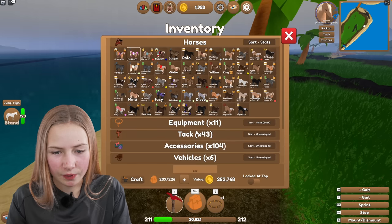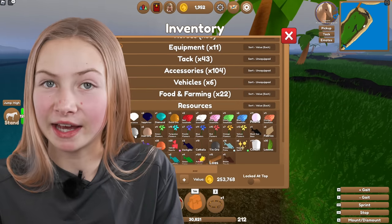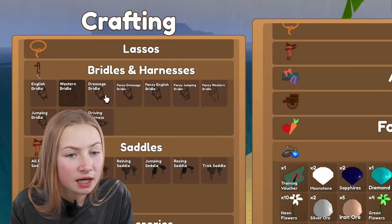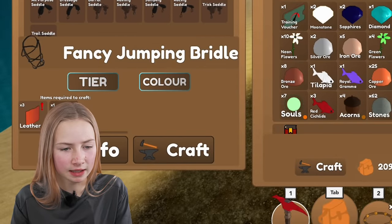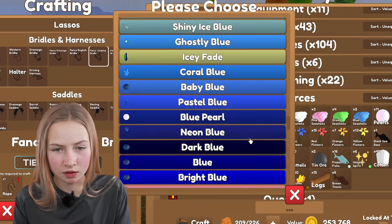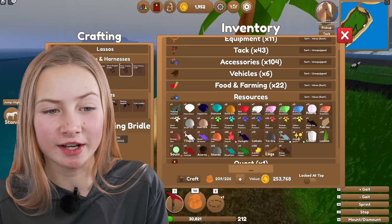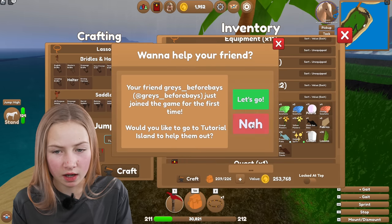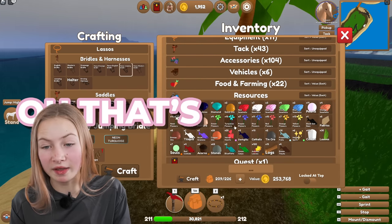Let's see how many new flowers I have now. Everyone's been so kind giving them to me. I've got 10! Let's see if we can do it. I don't even have enough rope. Let me see if I can do neon turquoise — I have enough! So that takes up five each, and I've got 15 turquoise flowers. Perfect — oh, that's amazing!